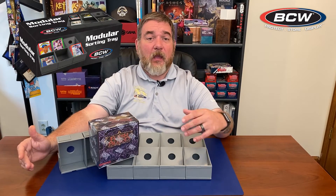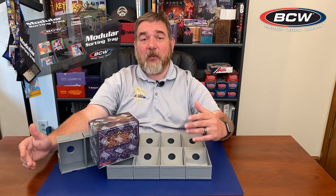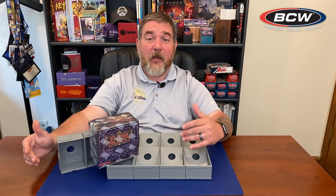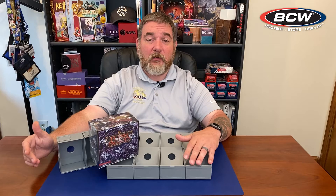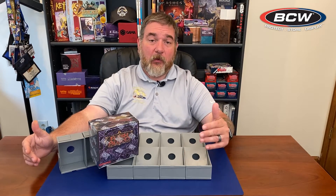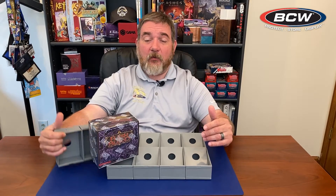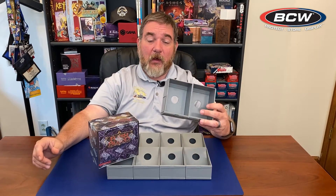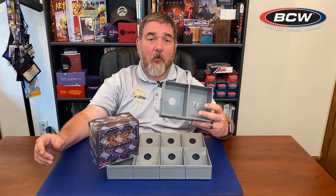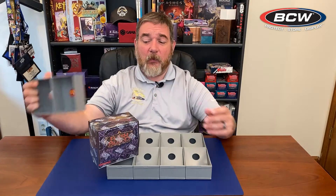Just like last time, we will be utilizing the same BCW modular sorting tray in order to sort our cards as we open the packs. Again, we will be sorting by rarity: common, rare, super rare, majestic, legendary, fabled, and then we have one slot for our tokens and one slot for the premium pack foil that you can receive. I also once again have the two modular sorting tray cells in the storage position that we will be utilizing for the overflow of commons as we open it.